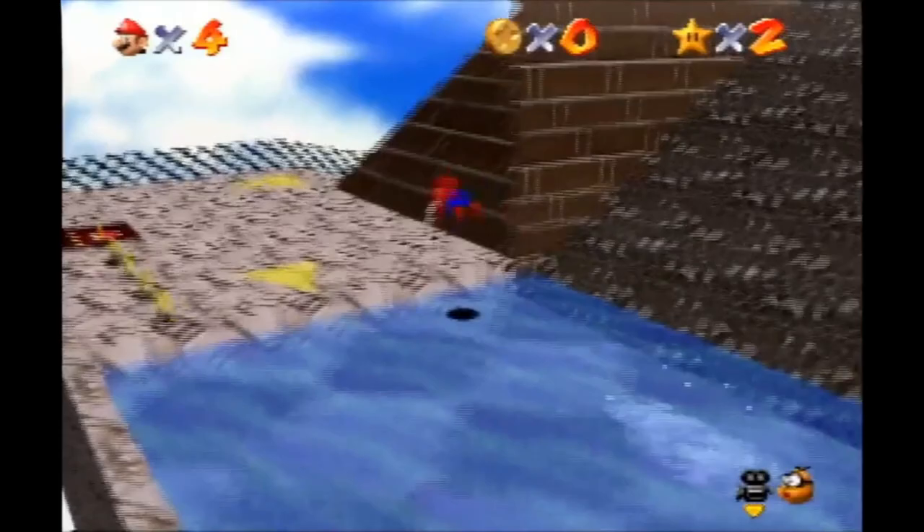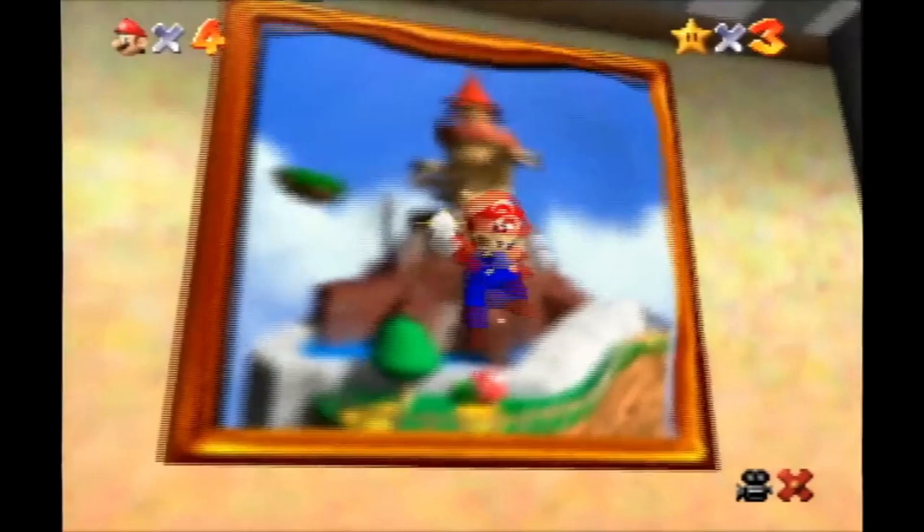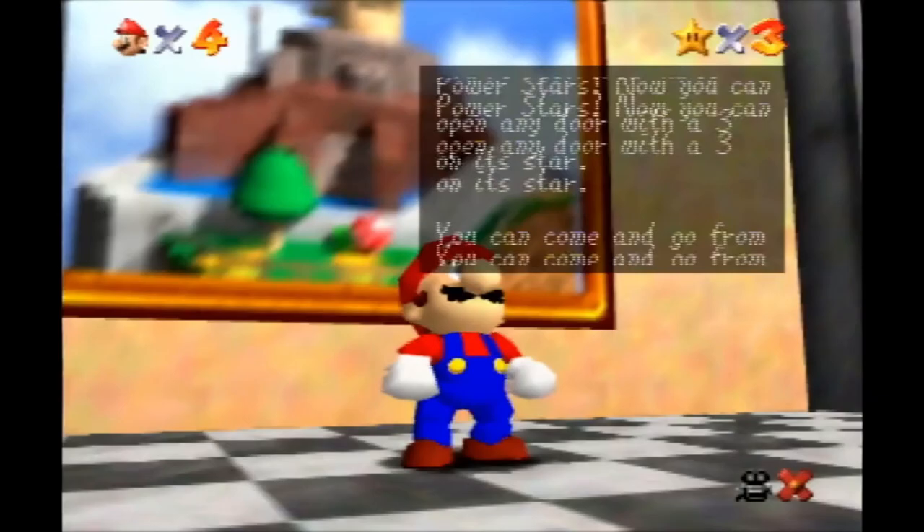This star is a little easier. This is usually used as the backup for when that last star fails, because you fall all the way back down to that middle area, and it's a lot easier to just run over there and get that star first and make your way back up to try on the plank again.